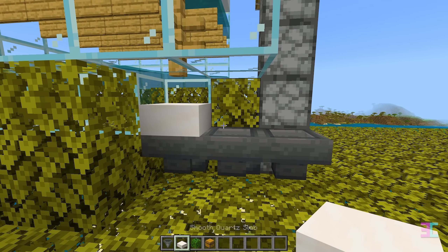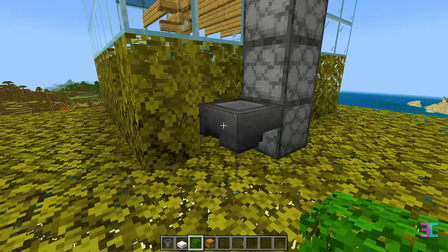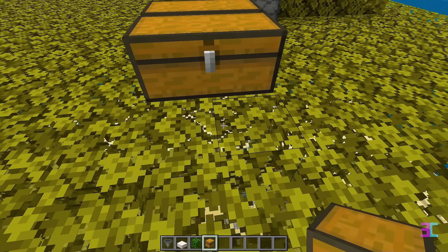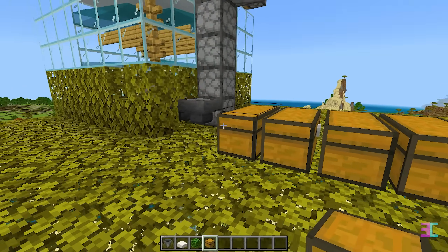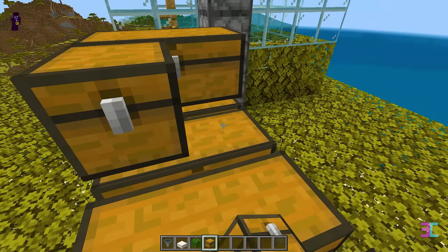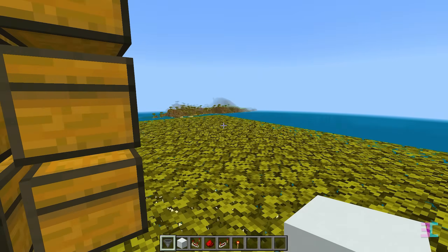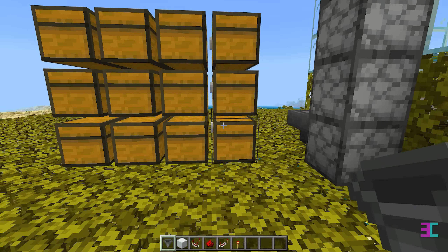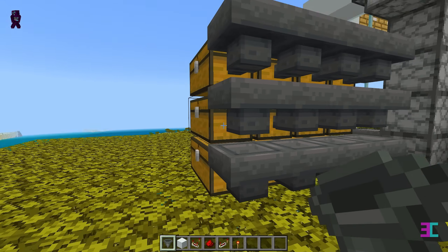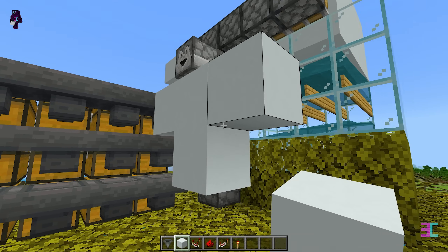On top of this hopper, place a slab and then add three leaves there. Leave a one block gap and then place four double chests like this. Add two more rows of double chests on top. On the back side, attach a hopper to each of the double chests. For the item filter, place six solid blocks behind these hoppers in this arrangement.